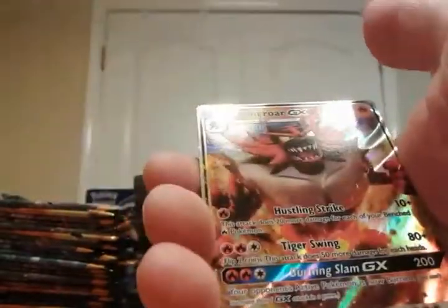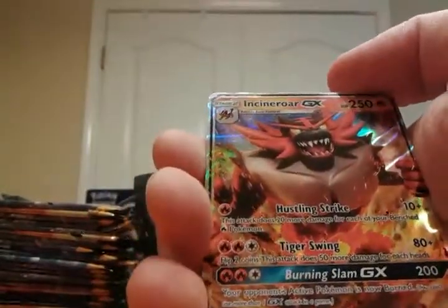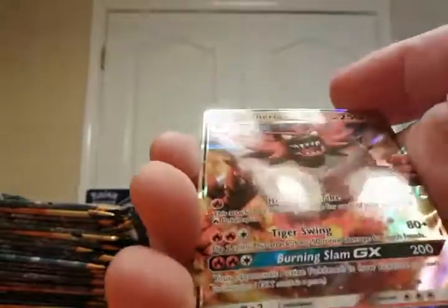Four hits in a row — can we make it five? I don't know, but we're going to try! Holy crap, I mixed these up the right way I guess. A reverse and Incineroar GX! I mean, I'm not super disappointed — it's better than a lot of things — but I already hit that in my fourth pack, I think. So that's two Incineroar GXs out of this opening.